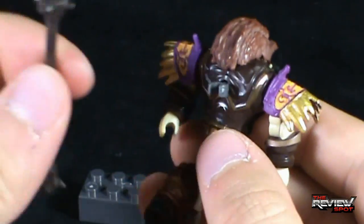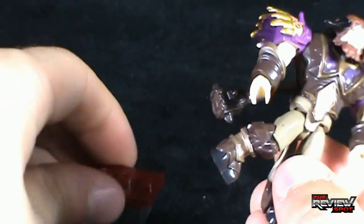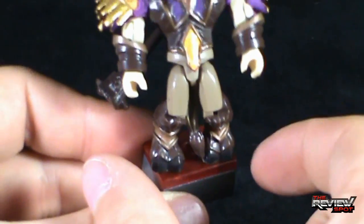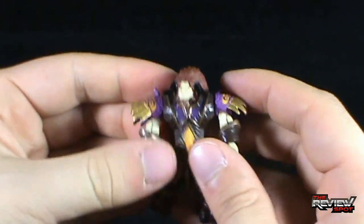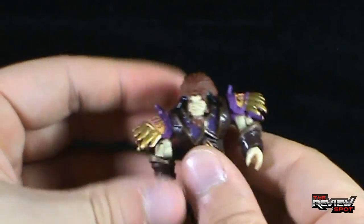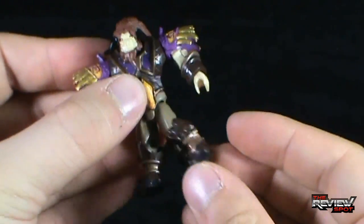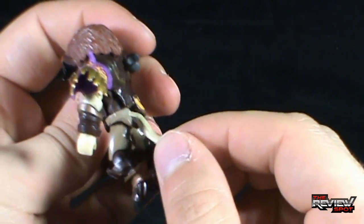I wonder if this piece pegs into the back here — look at that, success! That goes like that, and then he can hold his weapon when he's not holding his weapon. That just pegs onto the top, and his feet can peg into place if you'd like. His head rotates left and right, somewhat up and down — careful his head doesn't pop off. Shoulders go out, bend at the elbow, rotation in the hand, rotation in the waist, legs go forward and out, bend at the knee. Nothing in the foot or tail — the tail looks like it's just a rubbery piece.